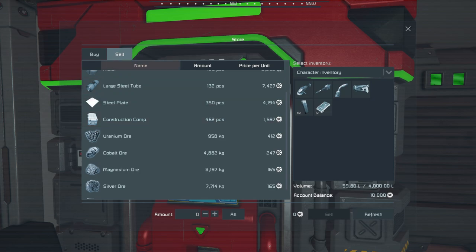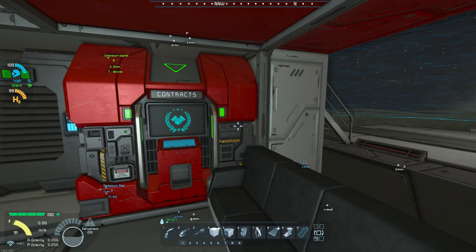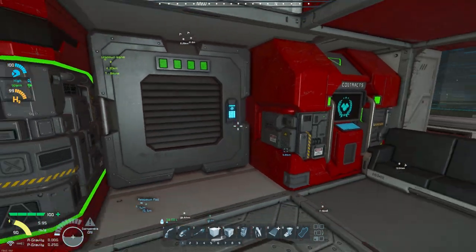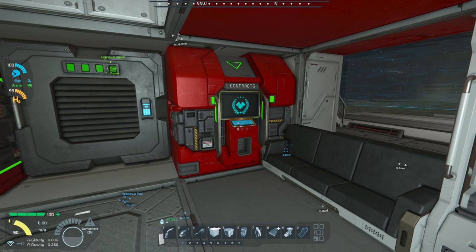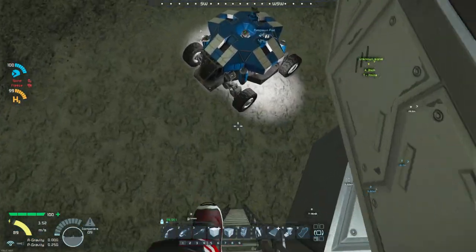It seems weird but it does happen, so I always check the vendors. Nothing we really want — I was hoping they might have a new tool on the low end. For earning money, they have different contract types — acquisition contracts require you to buy, mine, or bring back materials. For example, they're buying 46 hydrogen bottles — easy to make once you get going — paying just over 3 million. The economic system is balanced so you need to put in work hauling or processing materials.